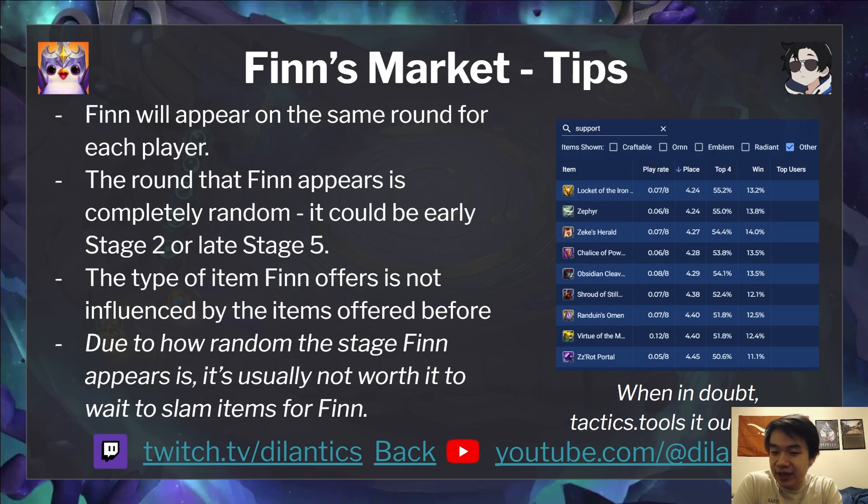The type of item that Finn offers is not influenced by the items offered before, as far as I know — let me know if I'm wrong on that. Due to how random the stage Finn appears is, it's usually not worth waiting to slam items for Finn. You might have regrets if he pops up in Stage 5 with a Radiant item and you can't put it on a carry, but it's not worth stalling for three or four stages without a third item slot on your carry just for the chance it could be a Radiant — it could be a support item and then you've lost HP for having an empty item slot for three stages.